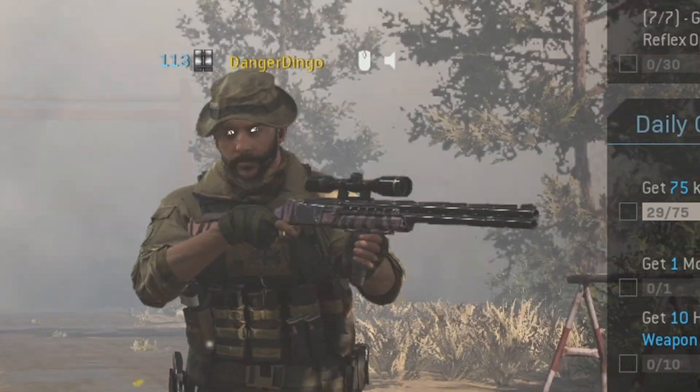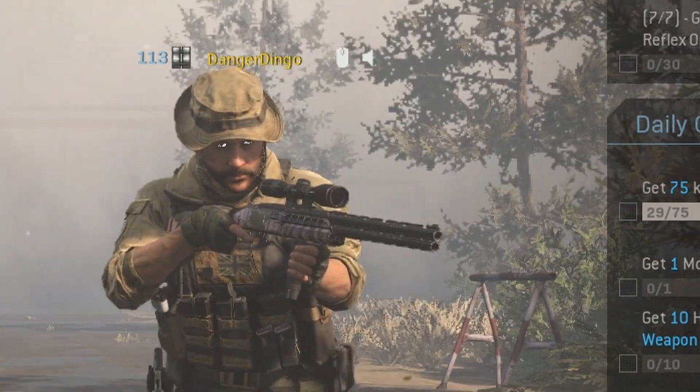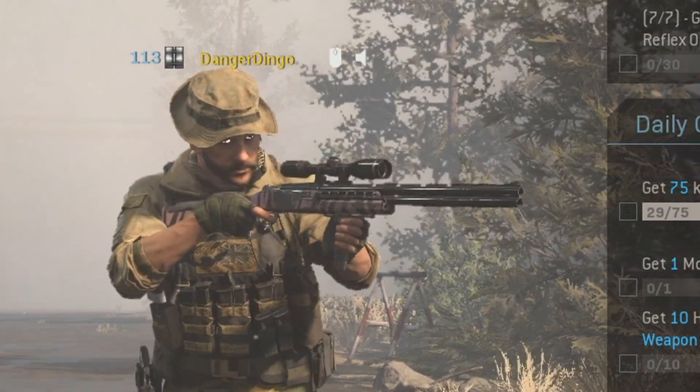Hey there guys, what is going on? Today, as you can see in Captain Price's hands and lovely eyes as always, he's holding something very unintelligent. As you can see, that is a 725 with a sniper scope.